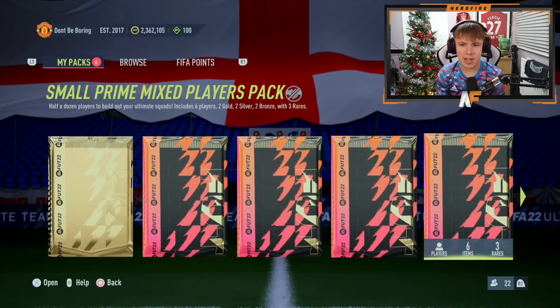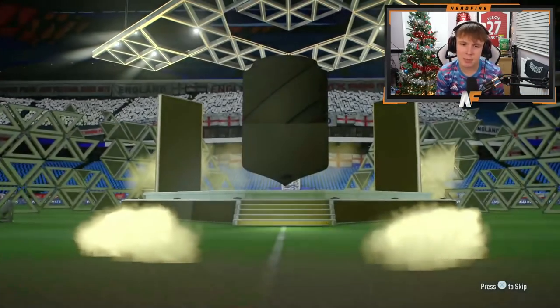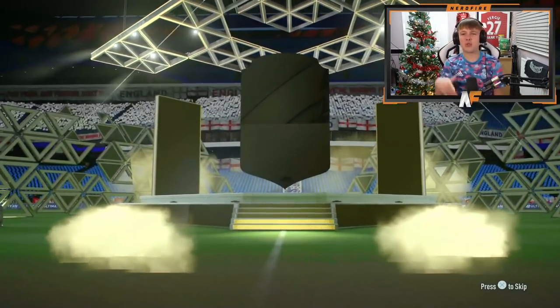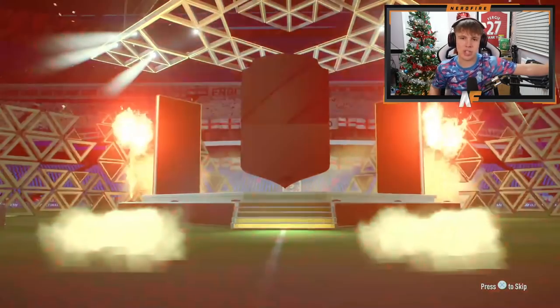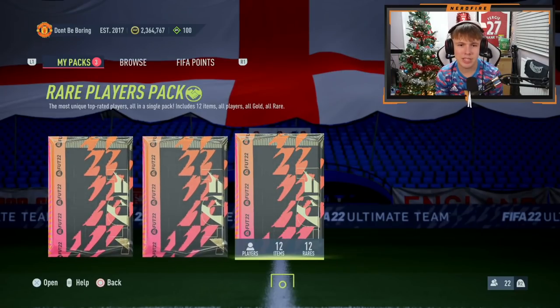We've done one variant of the Premier League SBC, so we've got a few packs from that, plus a 100k pack and 50k pack from Division Rivals. The first small prime mix players pack is not great - not even a board. The jumbo premium gold pack is rubbish as expected. The red gold pack is going to be a board - Sabitzer, 84, probably already got him.